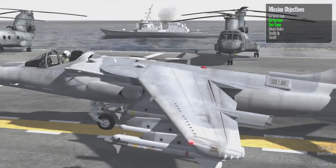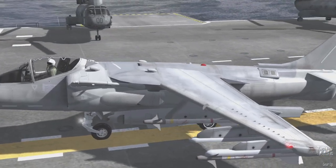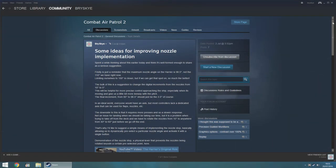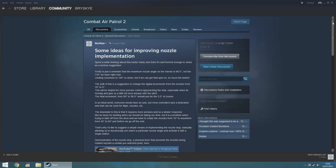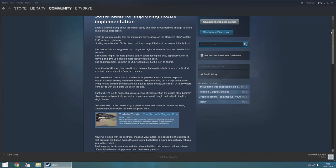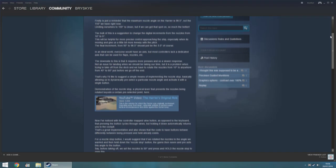So at the beginning of July I started a topic on the Steam forums for the game talking about ways to improve this. Firstly, to readjust the maximum nozzle angle to the correct 98.5 degrees. Then to change the nozzle increments from 10 degrees to 5 degrees, which would allow more control in the hover.